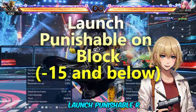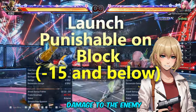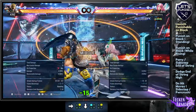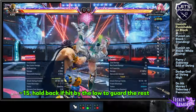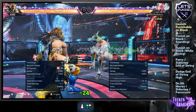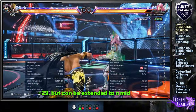Launch Punishable are moves that you can use your 15-frame launcher as a Punisher to deal combo damage to the enemy. For this one, use a 15-frame Punisher. If you're hit by the low, hold back, guard the rest, then use a 15-frame Punisher. For this one, you can use a more powerful launcher than your standard 15-frame. For low launch punishable moves, use a while standing launcher.